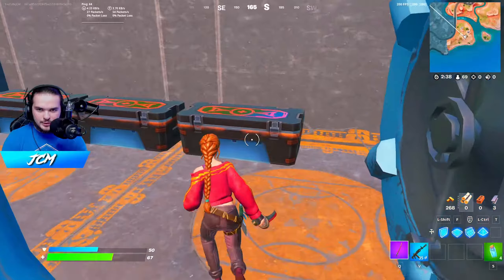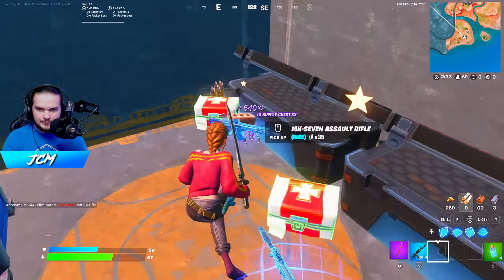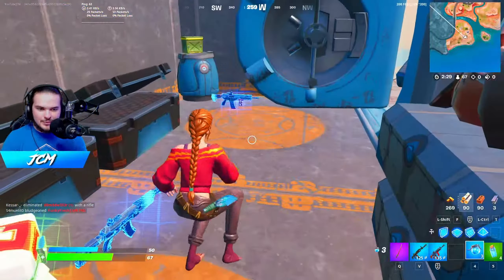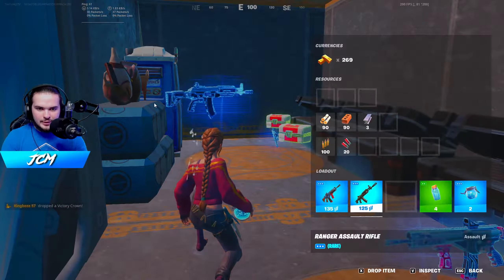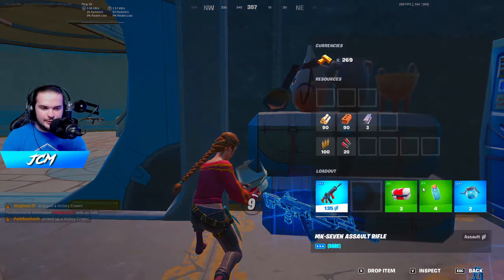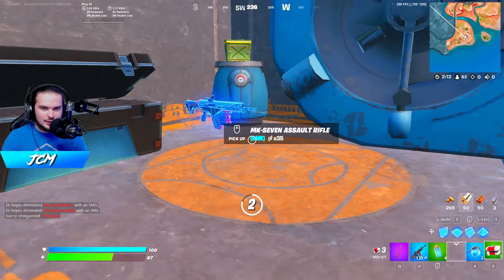Pop a couple minis if you get weak. Now the vault is open — there are three of these new servant chests, or seven chests, whatever you want to call them. They give mid-tier loot I would say; sometimes you get purple weapons. I don't know if you can get gold weapons, I haven't gotten gold weapons yet but maybe. I'm actually going to take the Mark Seven — it's probably my favorite assault rifle because of that third-person sight. We got kind of unlucky and got nothing but ARs, but that's how you can be getting yourself some vault loot right off spawn.